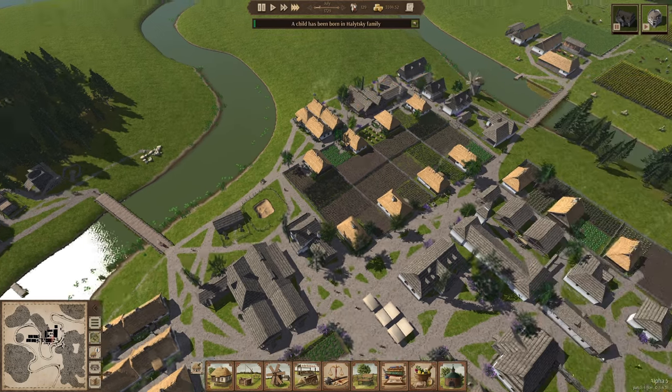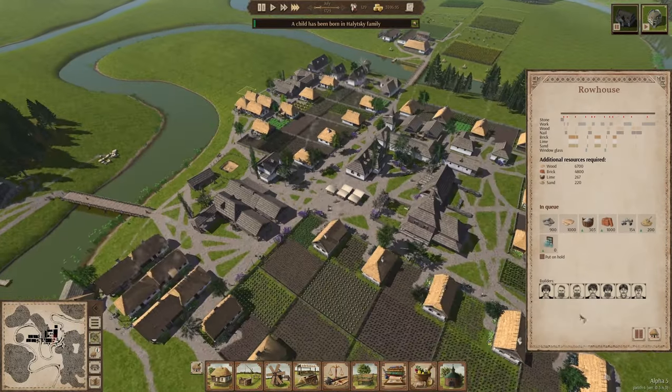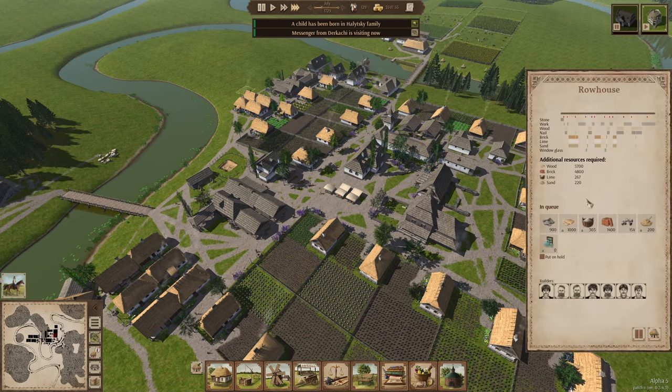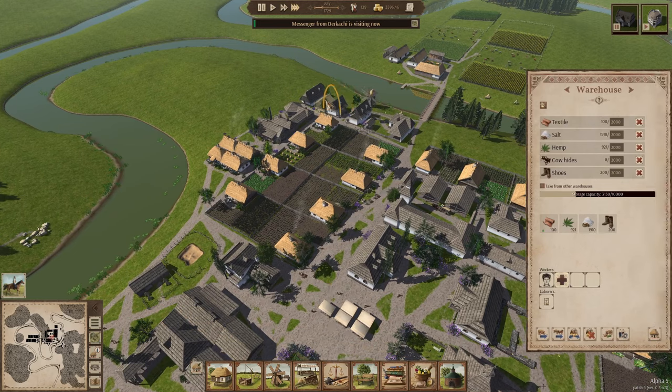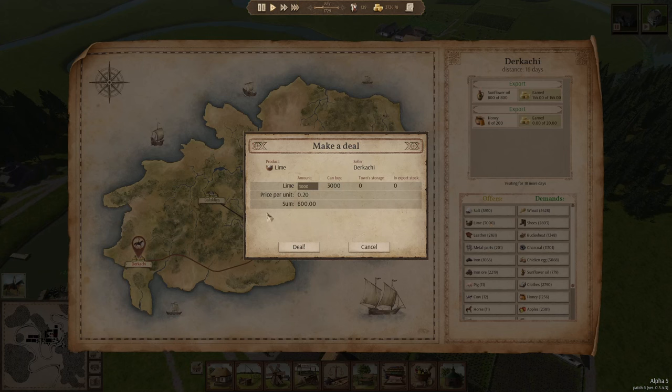They're going to start building the row houses now. I believe I've got enough limestone at the moment — let me check where my lime is. I should probably order a little bit more, let's go with another 400.